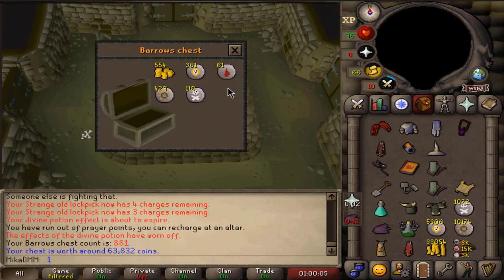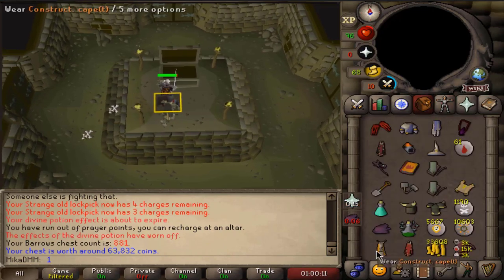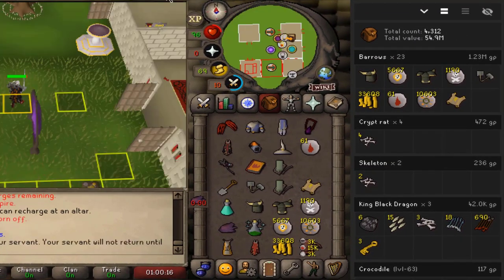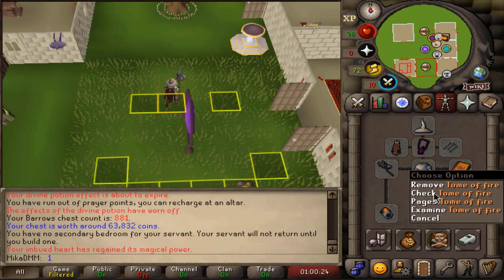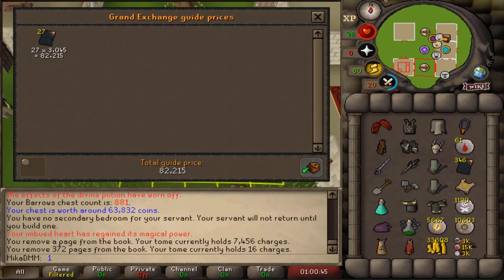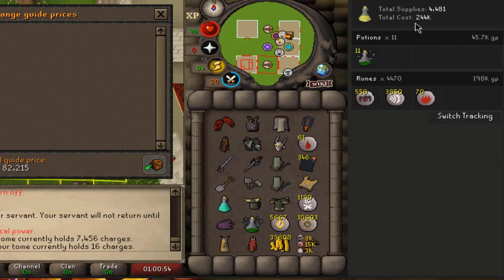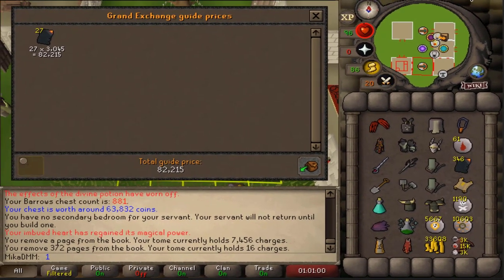Last chest of this video — we get some Blood Runes to top it off, no big drop. We're gonna end it here. We have done 23 chests in this hour — a couple of mistakes, I've been doing this for three hours straight. When it comes to pages used: 27 pages, around 82k. Profit: 1.2 million with three new items. Very cool hour. Supplies used: 244k plus 80k, which is around 320k in supplies.